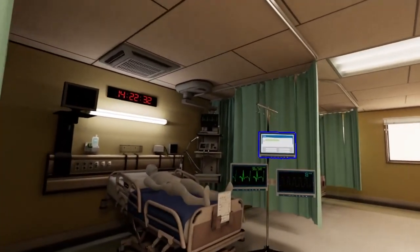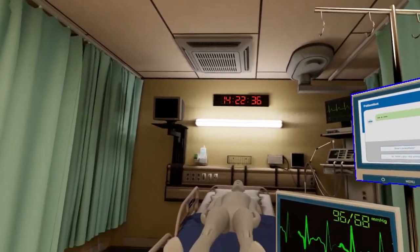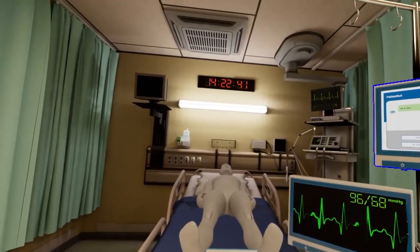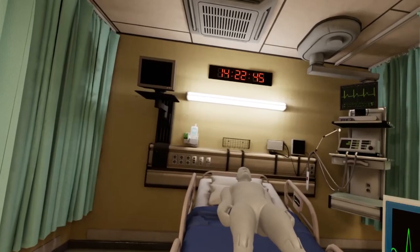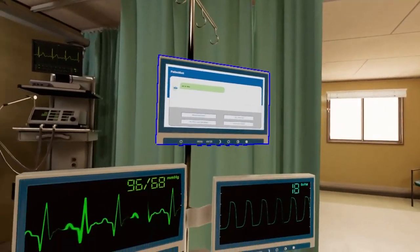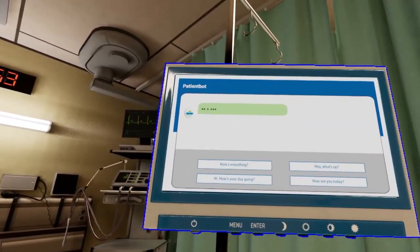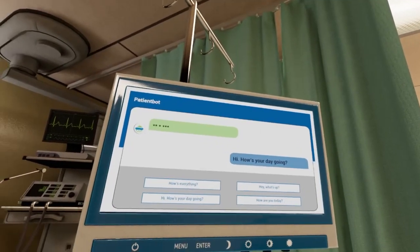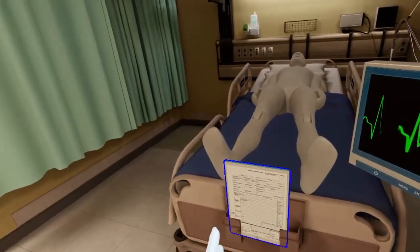Here we are in room one. Since this is a training room, you can see that our patient is a bit of a dummy. All of their responses and vital signs come from real patients, so we will treat them as real people who just cannot speak without help. Here we will use the communication screen to talk to the patient. Just tap on what you would like to say and it will vocalize it for you. The patient is ready, so let's find their chart. It should be attached to the bottom of the bed.